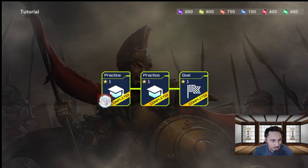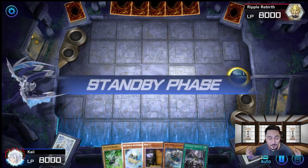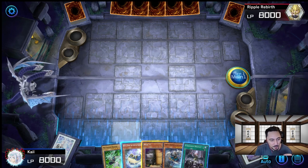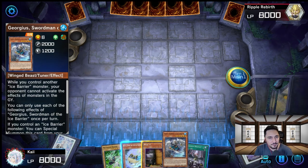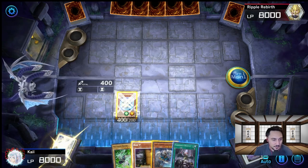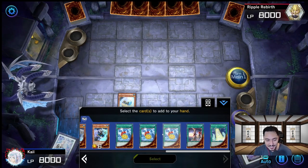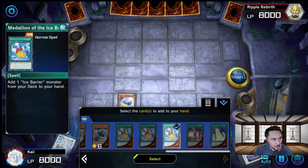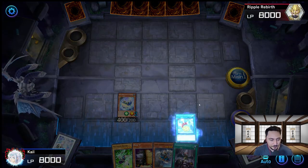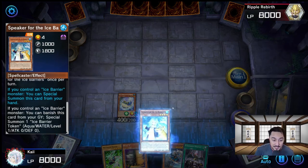Let's get into some combos. We're going with one of the most basic combos. If you start with Hexer, Spirit of the Ice Barrier, and a Gorgeous, you're set for the very first combo. This is the one-card combo — we're going to pretend we don't have Gorgeous in our hand. First, we summon Hexer onto the field and activate its effect. We send Mirror Mage into the graveyard and activate its effect, which lets us get Medallion of the Ice Barrier into our hand — that's the search of this deck. We activate the Medallion and get Speaker into our hand.